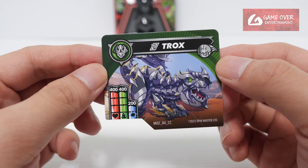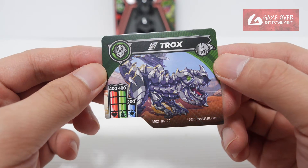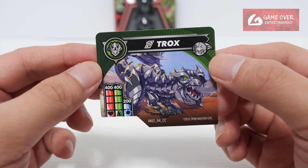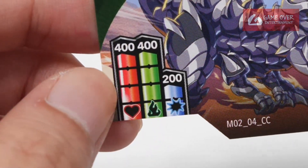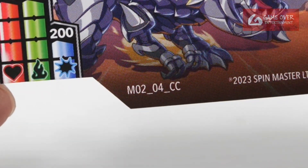The Bakugan card — we have Titanium Trox. Wow, he is so metallic looking, like a robot. Either that or he has so much armour on him; his entire body is covered with armour. Stats are 400, 400, and 200 — wow, high stats. M02 04CC.